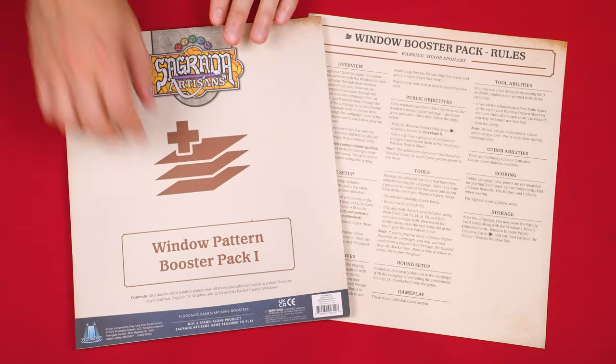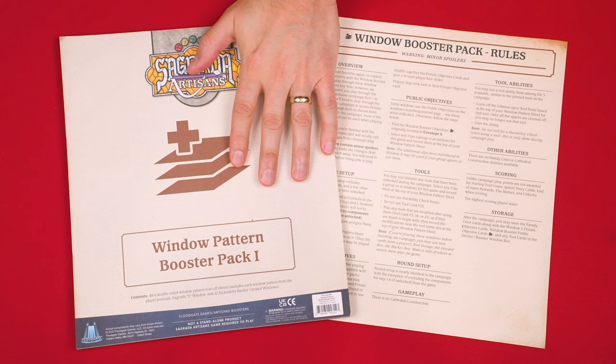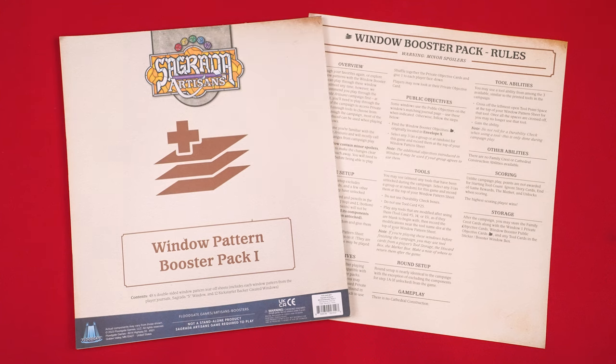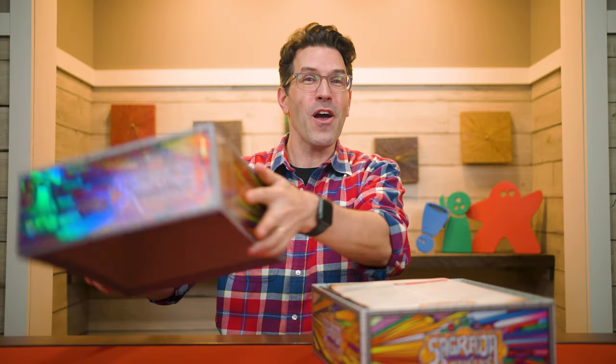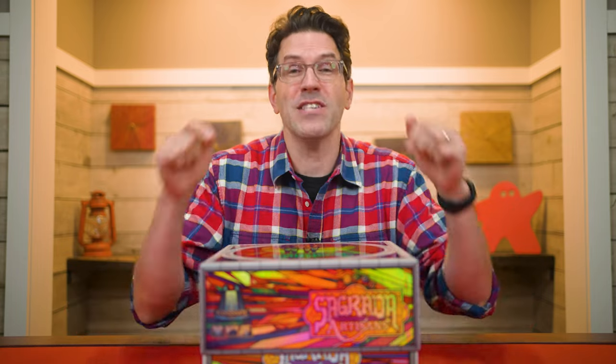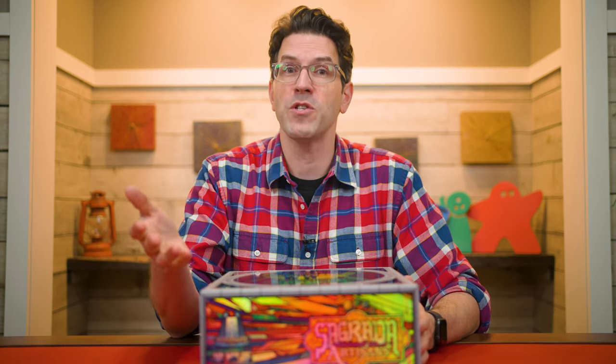But even then, there's still more game to be played. Included in the box you'll find a booster pad and related rules that will give you additional windows to play and enjoy — but those rules I'll leave for you to discover on your own. Otherwise, that's everything you need to know to play Sagrada Artisans. With a game that has so many hidden parts, there's always the chance that some printing errors might creep in — those will be addressed in the online errata the publisher has created, linked in the description of this video. Questions about aspects of future games not covered here should be directed to the publisher.